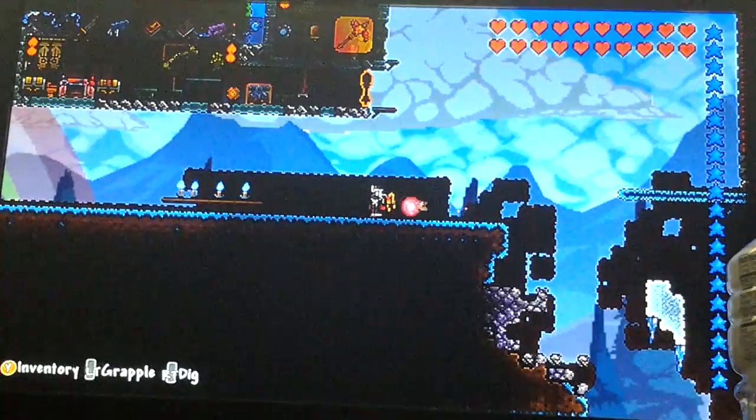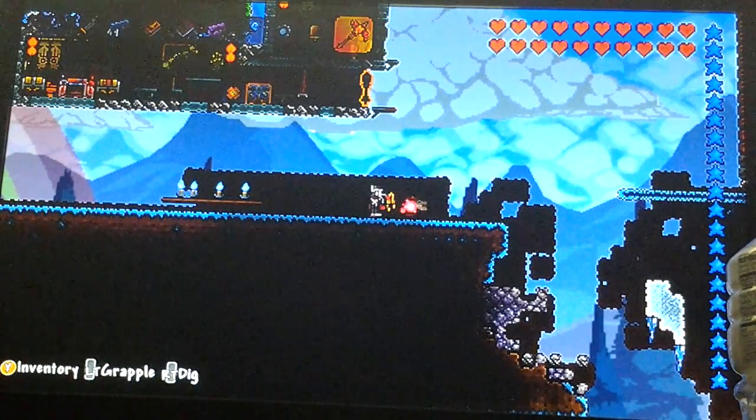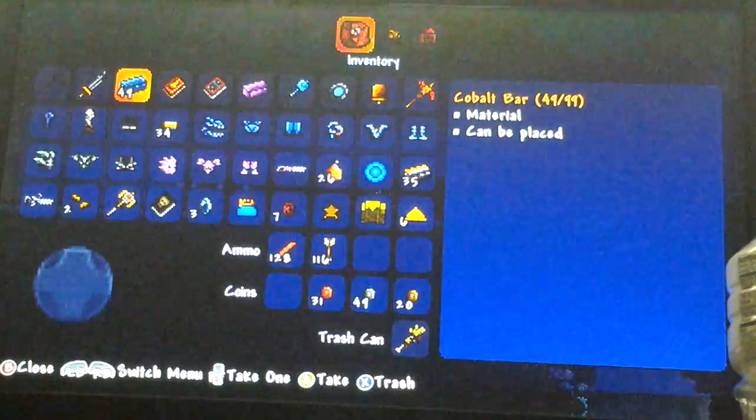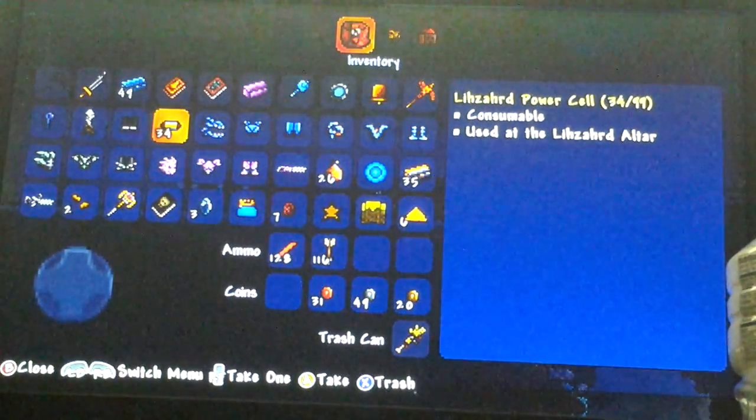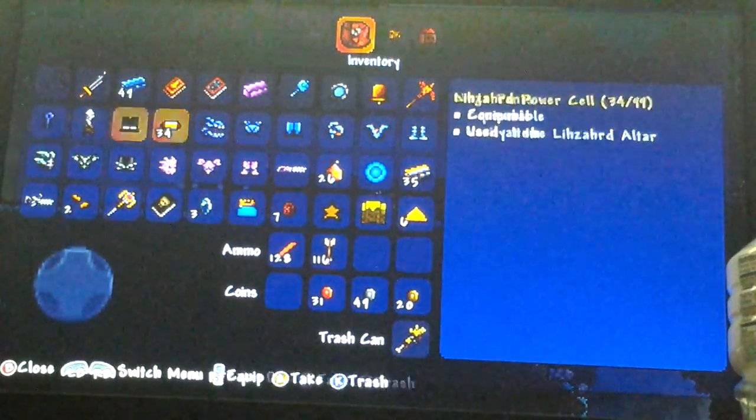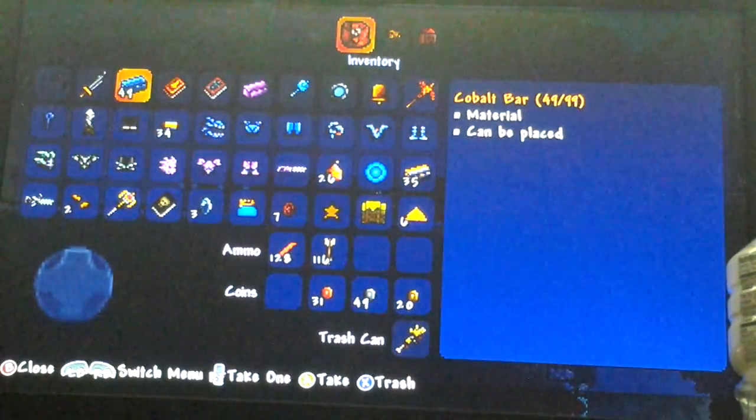There's different things because, like, with Adamantite I think it is, you need a mithril drill to mine it. And with mithril you need a cobalt drill to mine it.